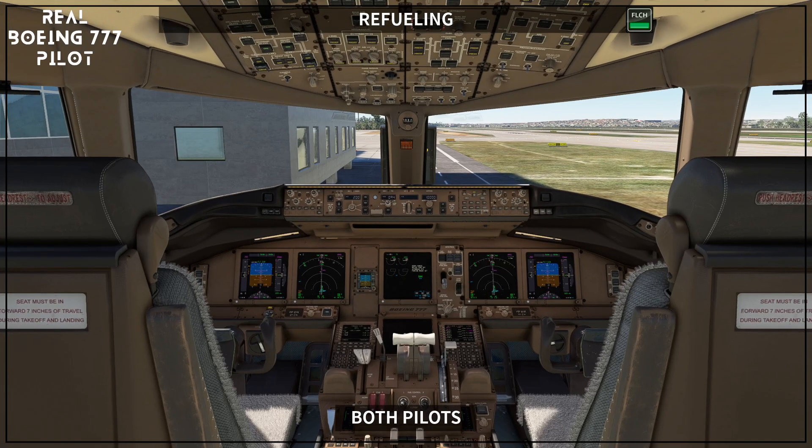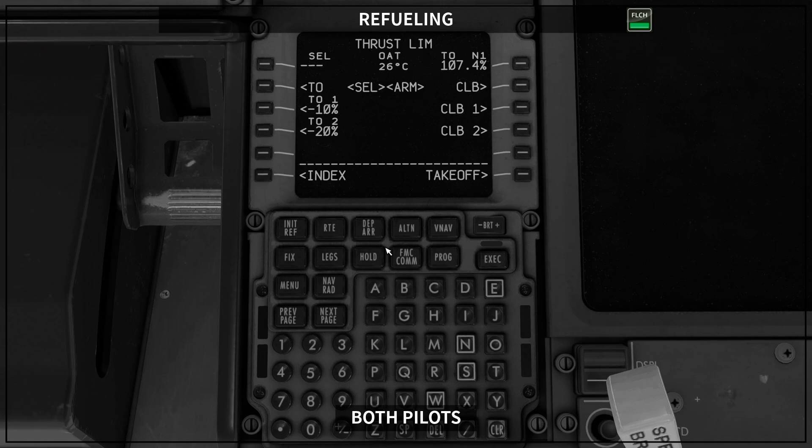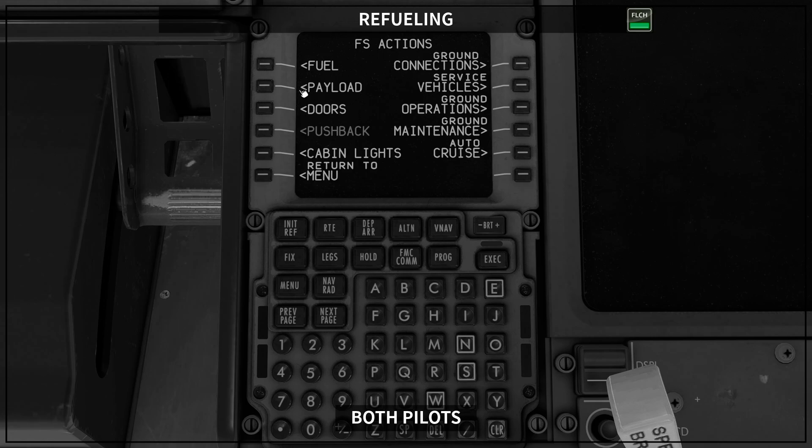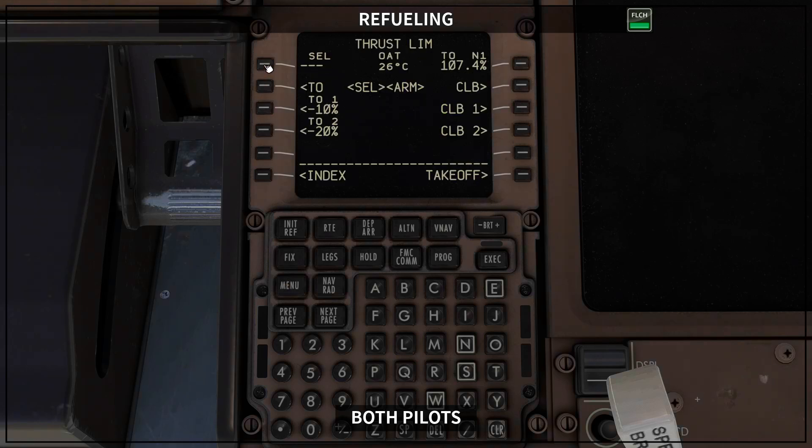Both pilots are supposed to do this. Here in the flight simulator we have to refill the airplane ourselves, so I'm going to do the refilling here on the sim. In real life, of course, you need the ground crew to refill your airplane. In the PMDG, we go to FS Actions and we include the fuel that we are supposed to have for this flight. We agreed to have 1.5 tons extra fuel for this sector, and I'm going to set the current fuel as 102,200 kilos. This is the fuel we now have on board.